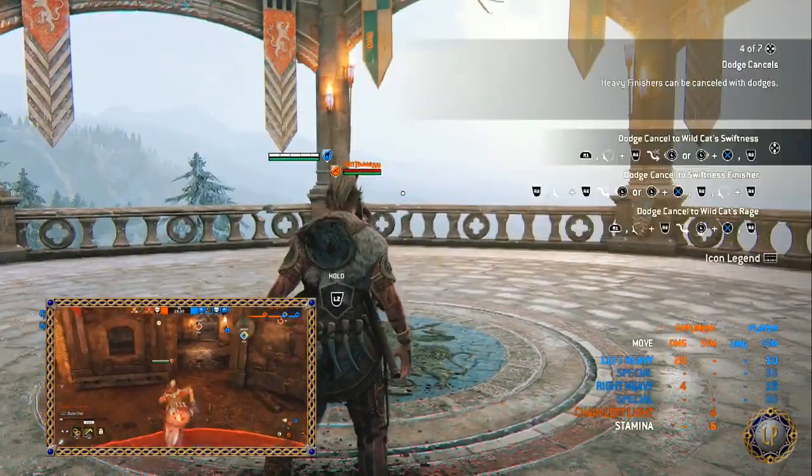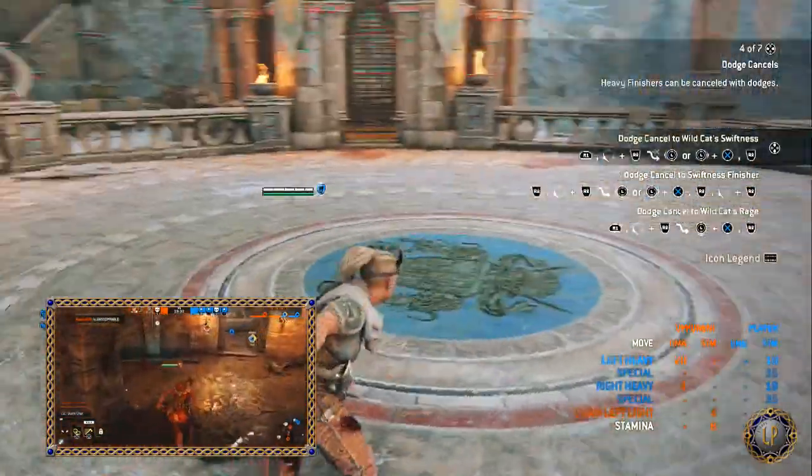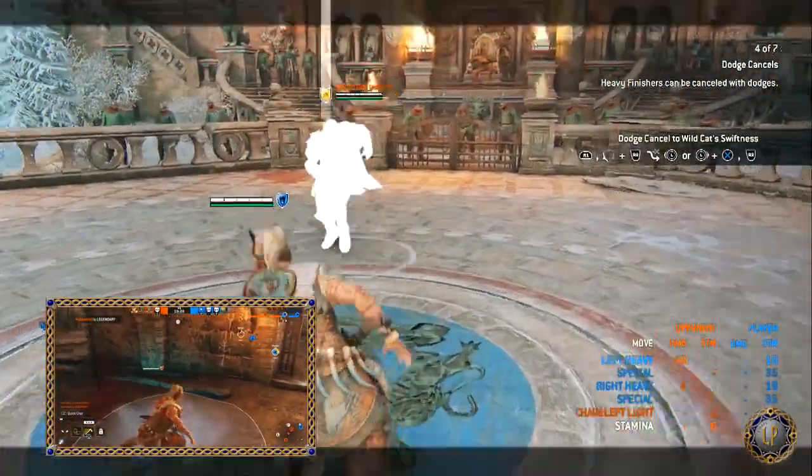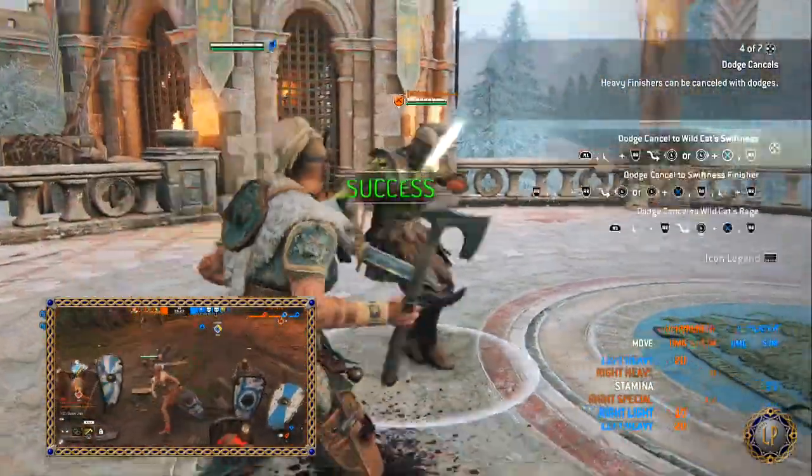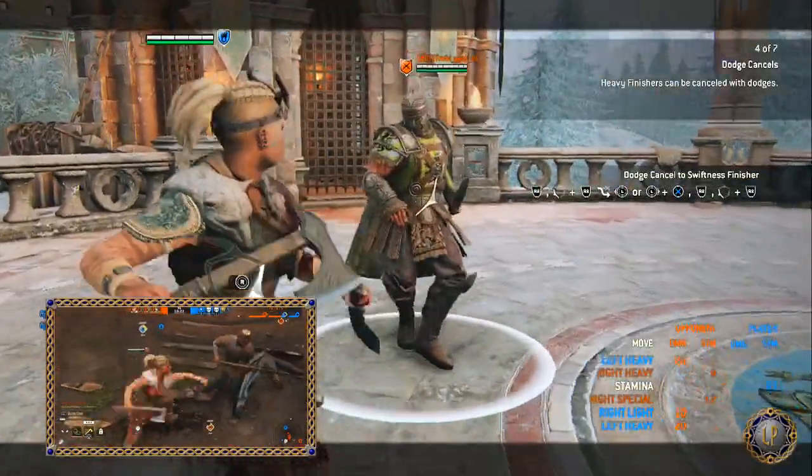Also, since you are an assassin, you have a Deflect. Dodge in the direction of an incoming attack just before impact to deflect. A deflect can be followed up with Raven's Beak.